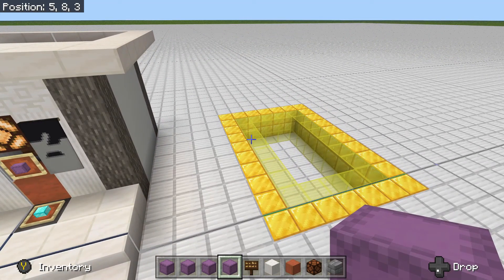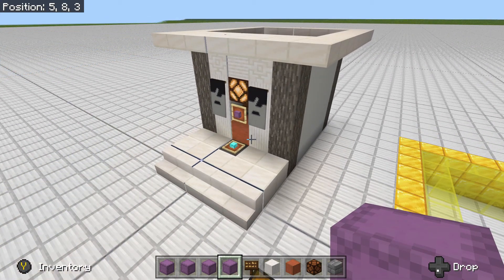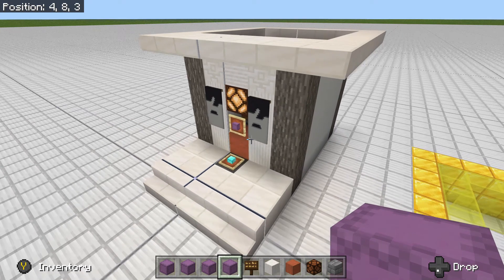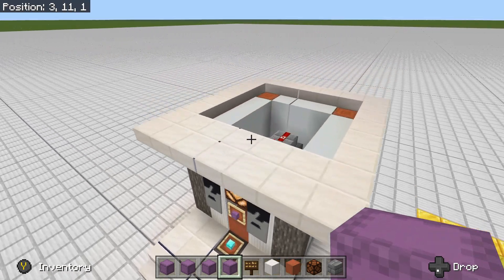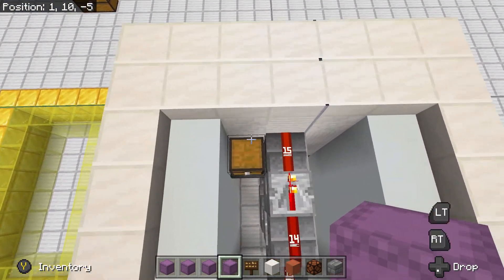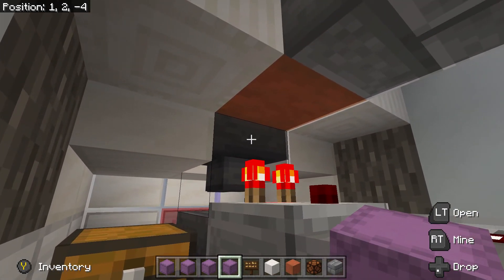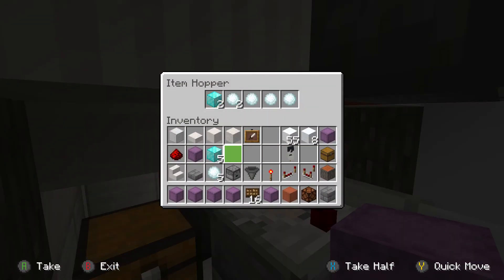But before we get to that, I want to go over the item filter, as I didn't explain it well in the original video. So this item filter has snowballs in it, and when we place another item in it, it dispenses.